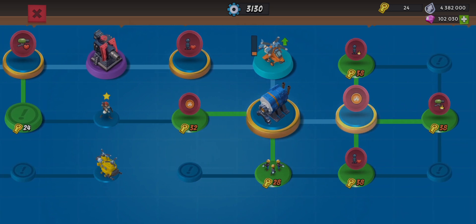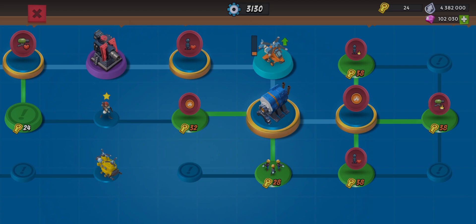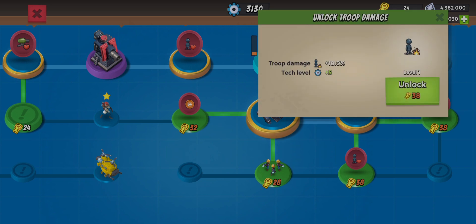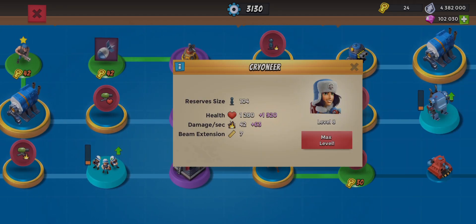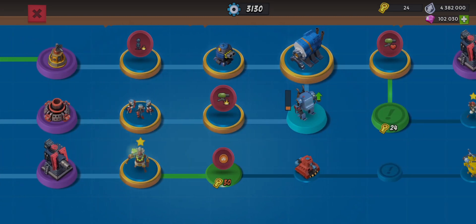For right now we do have the gun motor energy — we were able to go ahead and get that. Now we're going to get either the troop damage or the troop health. I'm probably leaning towards troop damage first as it will let us get through the base a little bit quicker. We've also upgraded our cryoneers — their beam extension now goes up to seven, which is pretty helpful.